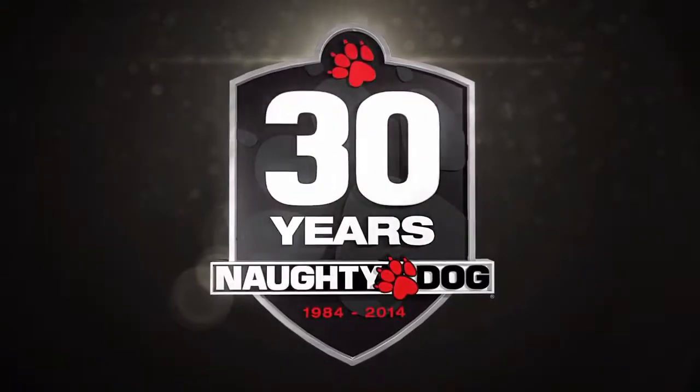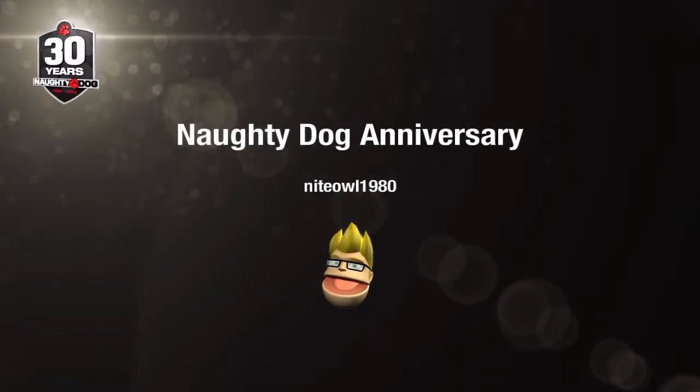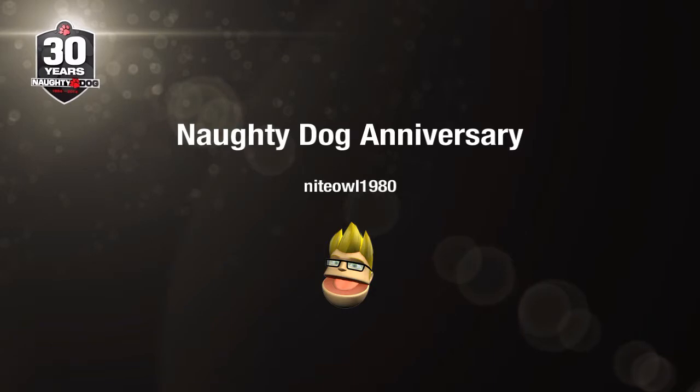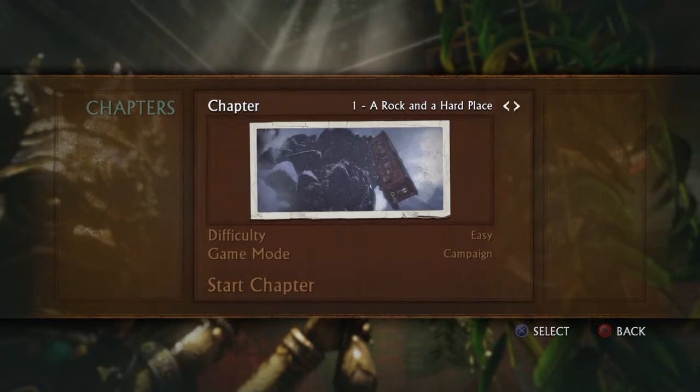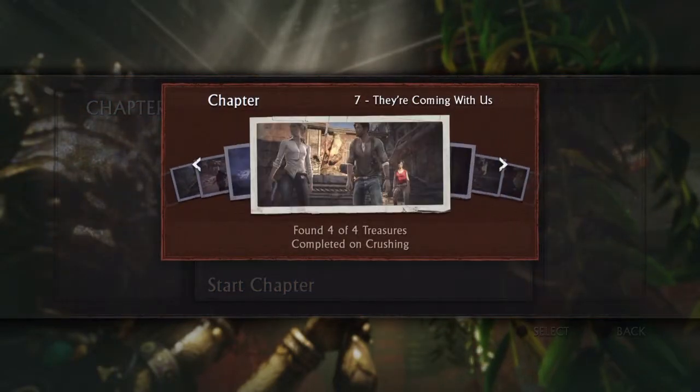Hiya, this is a quick trophy guide to show you how to get the Dynamite Master trophy in Uncharted 2: Among Thieves. Now I had a bit of trouble getting this during the regular playthrough, so I've used chapter select after completing the main game. So all I did was go to chapters and select chapter 12 on easy.